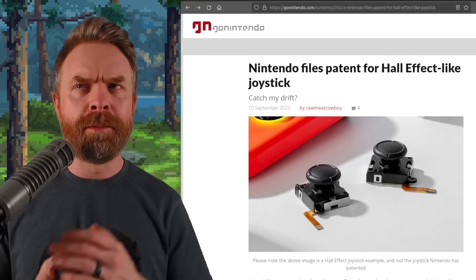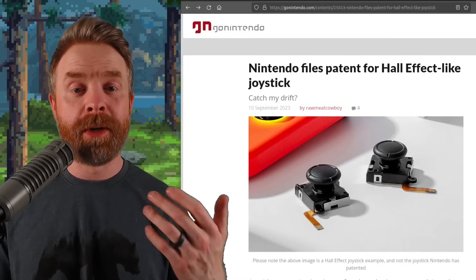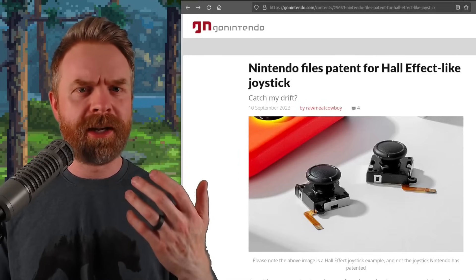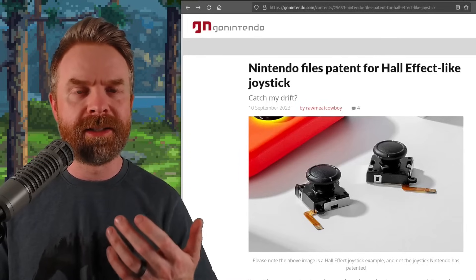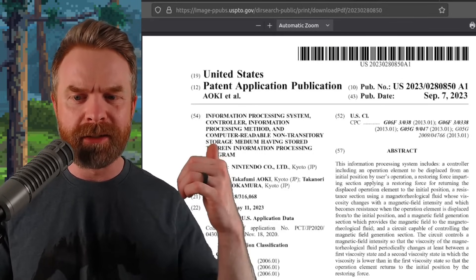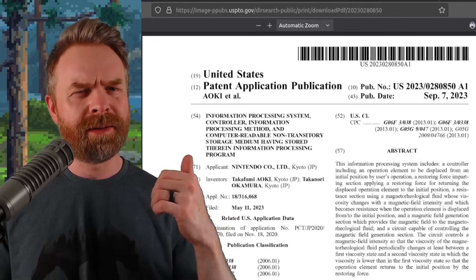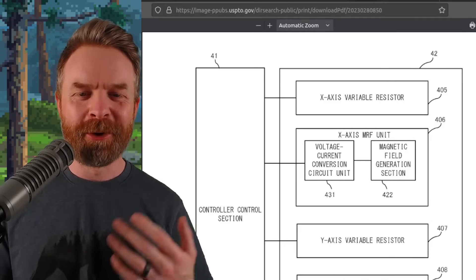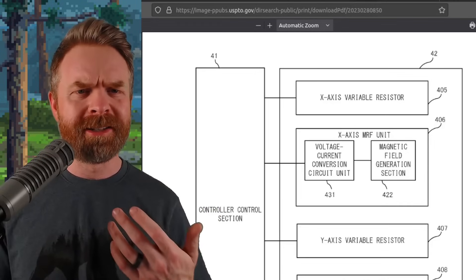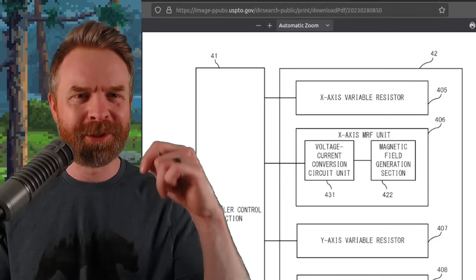Next up, we're talking about Nintendo, and possibly the Switch 2. It was spotted on a whole bunch of different websites: apparently Nintendo filed a patent for Hall Effect-like joysticks. I say that very loosely, because you can't patent the Hall Effect joystick — it already exists. The patent mentions magnetorheological fluid whose viscosity changes with magnetic field intensity. It's a very interesting concept. I'm hoping Nintendo has finally resolved their joystick drift issue and will implement this in something moving forward.